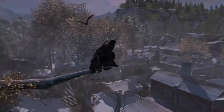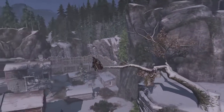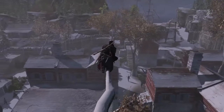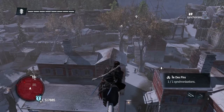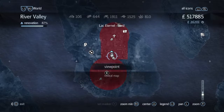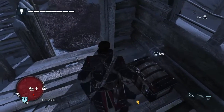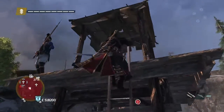So there it is — there's the viewpoint. So that's good. You can dive off, but from the viewpoint we're going to go to this treasure chest over here — that's the one, right there. It's up on the battlements part of the fort area.